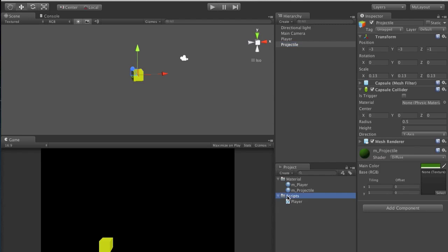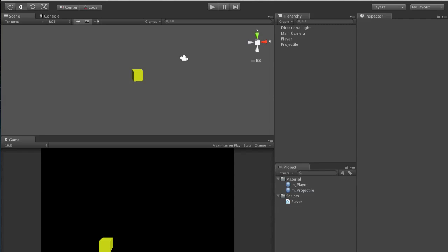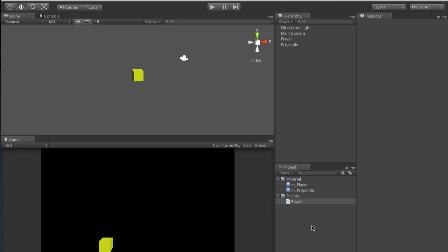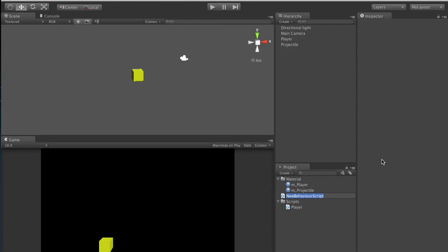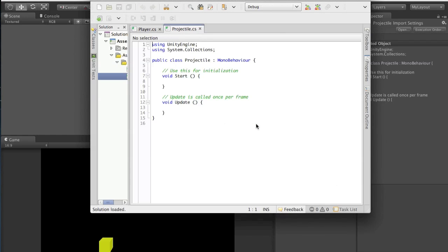Let's create a new C# script. Remember we said in our player script that we need a laser in order to have us press the spacebar - so we're creating the laser script now. Go to your scripts folder, create a new C# script, and call it 'projectile'. Open that up.